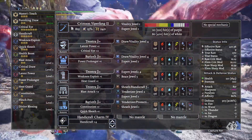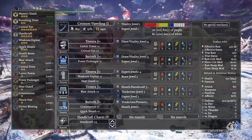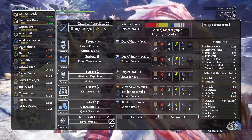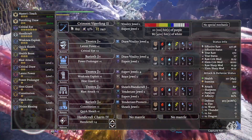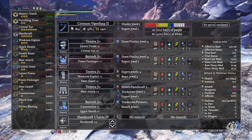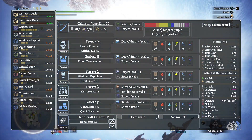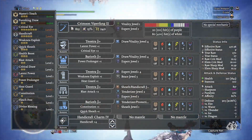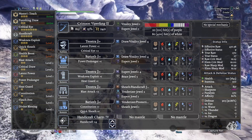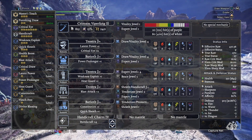Now onto the decorations. We're going to be slotting in a Vitality and an Expert Jewel into the weapon. A Draw Vitality Jewel goes into the head. An Expert Level 4 Jewel with an Expert Level 1 Jewel goes into the chest. A Draw Vitality Jewel and a Brace Jewel goes into the arms. A Sheath Handicraft Jewel, a Tenderizer Jewel, and an Expert Jewel goes into the waist. A Tenderizer Protection Jewel — or honestly any Tenderizer Level 4 Jewel — along with a Sheath Jewel goes into the legs.